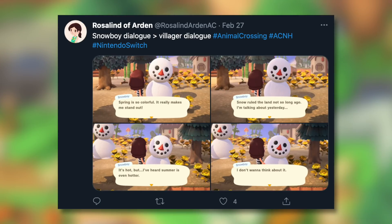Number 9: Spring Snowboy. If you still have a snowboy into spring when the snow finally melts, they won't be too happy about this, and you'll actually get some special dialogue from them about the springtime. It seems like they don't mind spring too much, even though they know they're about to die very soon — which is kind of harrowing. But they talk about summer and how they really don't like that idea. It's cool that Nintendo thought this through and added special spring dialogue even though snowboys can't last long in that season.